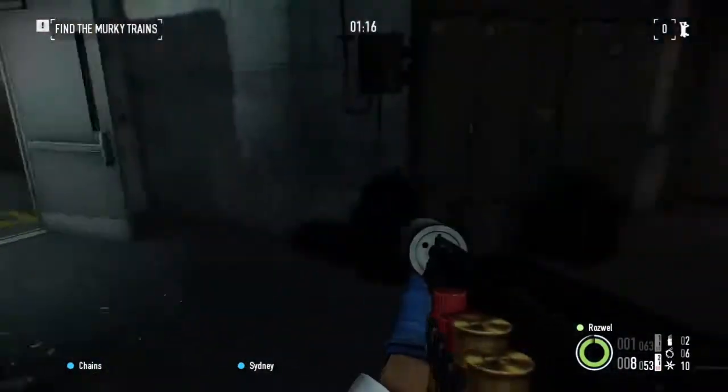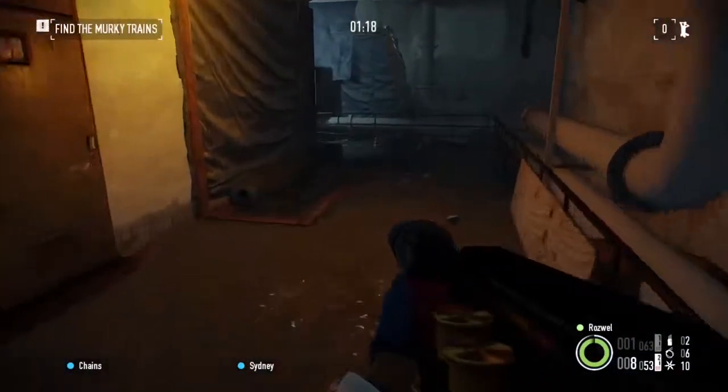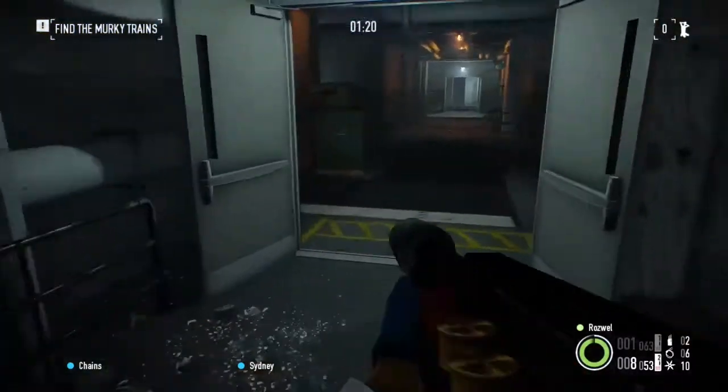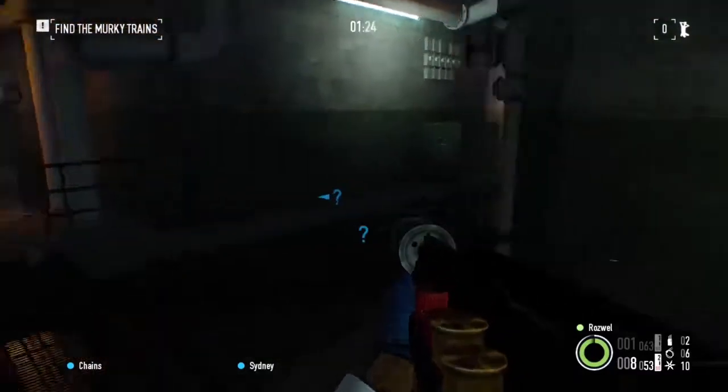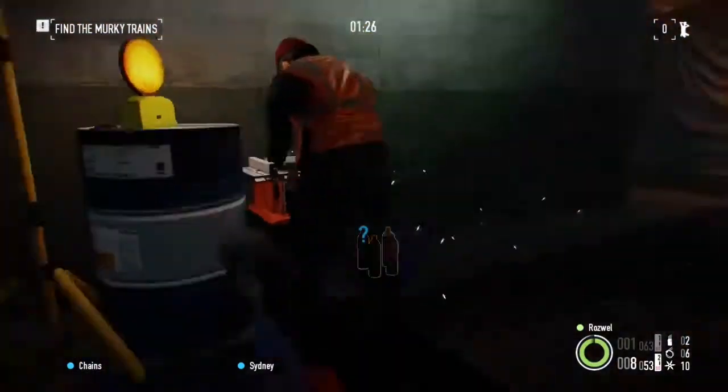They can be in here. If you're looking for hidden packages, there can be a ton of them down here, just kind of spread out on the floor — I'm not going to look for those right now. Thermite paste, there's one.